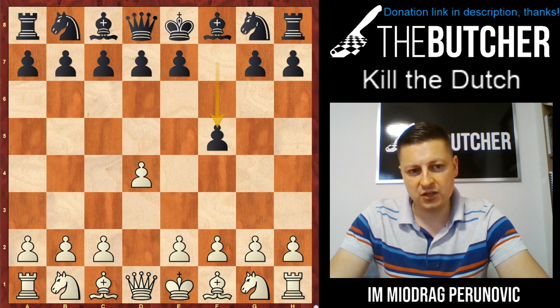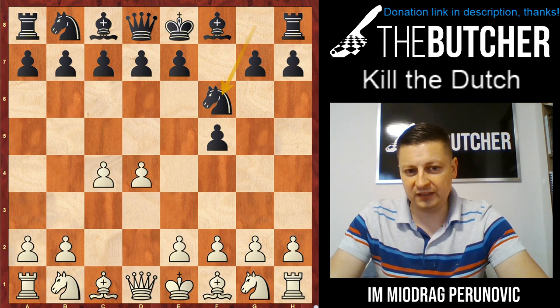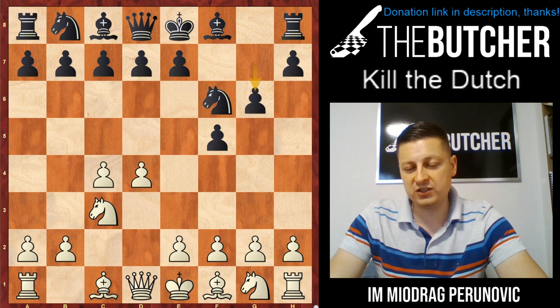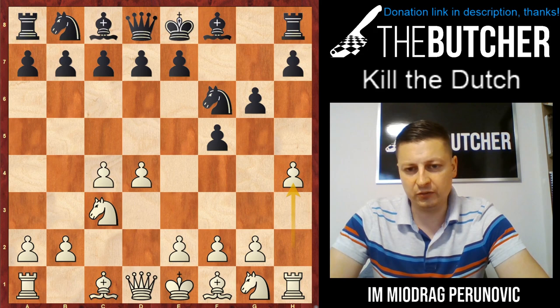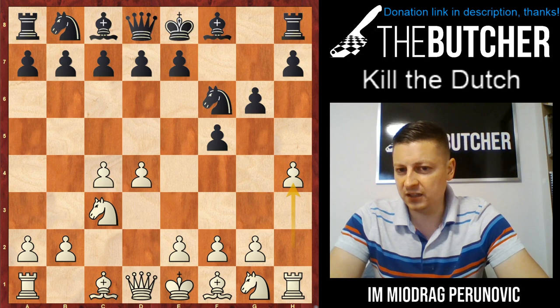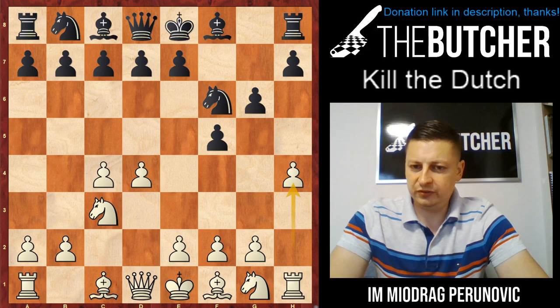After d4 f5 — the classic Dutch — you play c4, so you don't go with Nf3 first into the Leningrad Dutch. When they go Nf6 you go Nc3, and if they now go g6 — which is considered suspicious because of our next move — we just kill them with h4. You're about to see one of the most crushing systems against the Dutch Leningrad, full of sacrifices.